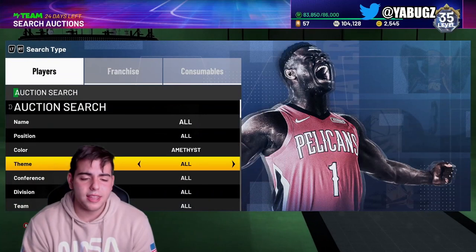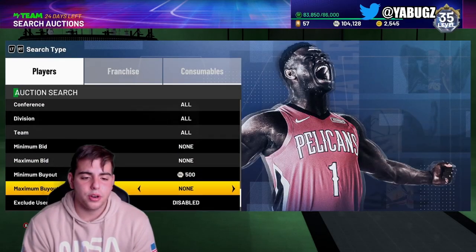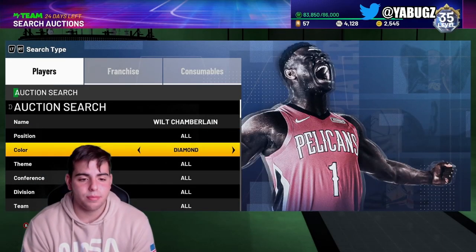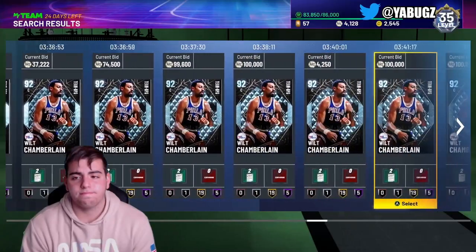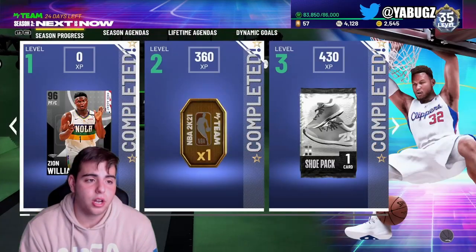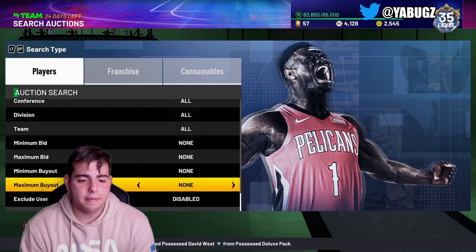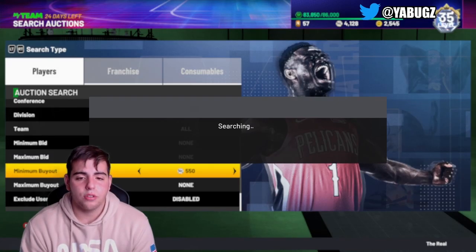We got Diamond Kevin Love and Wilt Chamberlain — I think they're going to be expensive, but I actually see them being a buyout very soon. I don't really like Wilt that much, he's really not that good in my opinion. We just got a Wilt Chamberlain on the filter — I don't know if that's a snipe, probably not. There's actually a lot on the market. I'm probably going to lose a bunch of MT but it was worth a try. We did just get Wilt Chamberlain, and there goes all of my MT — I am now screwed.